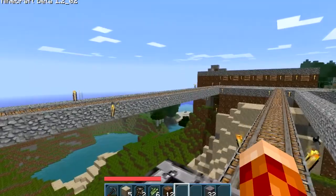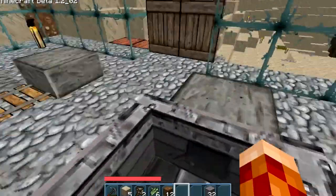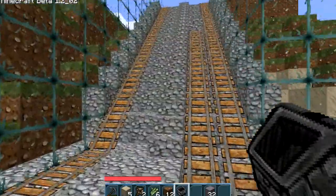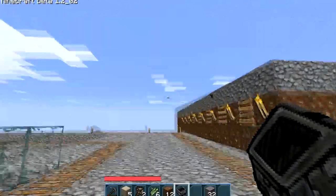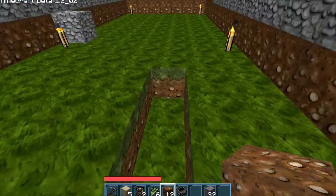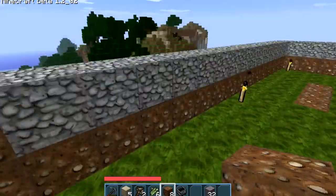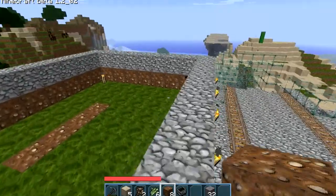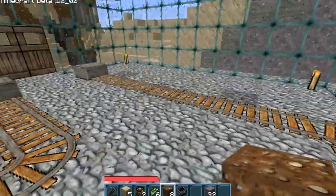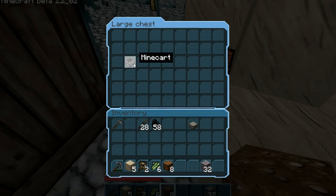That's my secret base right there! Okay, I've got stairs right here — stairs for days. Do I have dirt? Yeah, cool. I don't know why animals aren't spawning here — I thought by now they would. Maybe it's not bright enough at night. Anyway, I ran out of torches. Jump — oh, I actually got injured, that's scary. I'll throw the minecart back in here and run away.